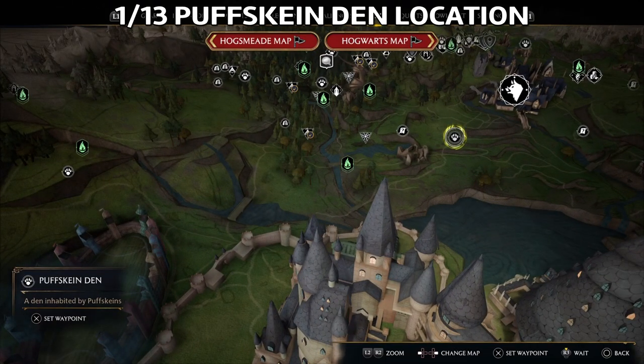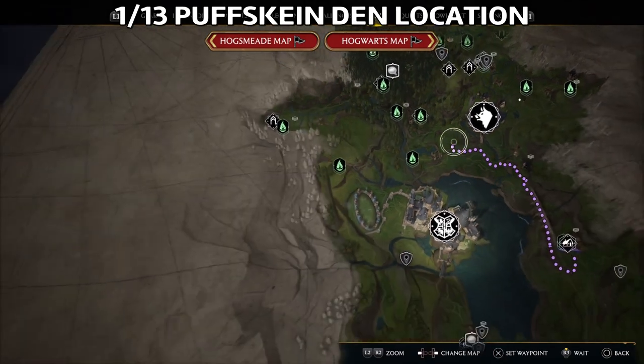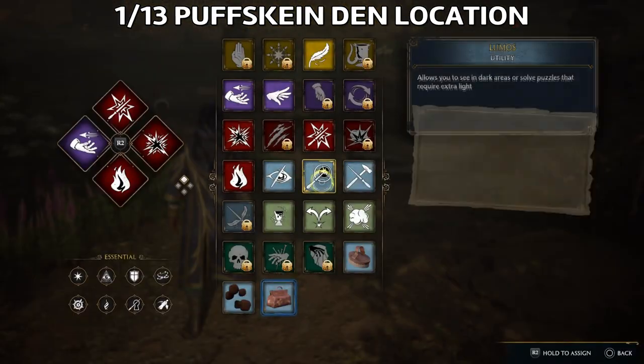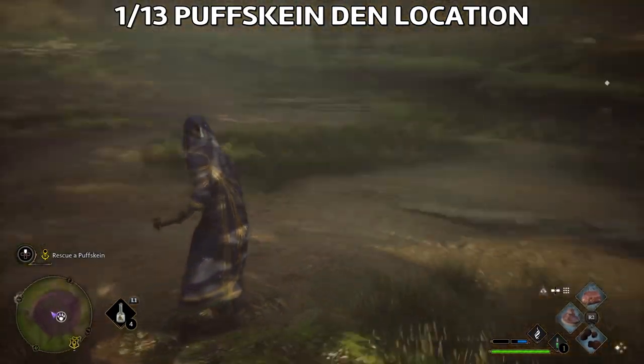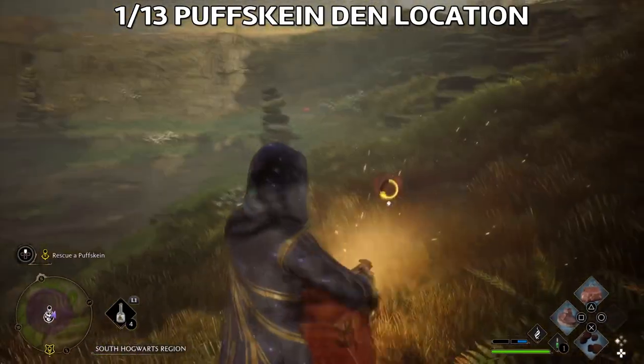The first one that we got is the Puffskein, and this is the location of a den. We're also gonna be getting one of them in the mission from Deek. So just by continuing the mission, you'll be able to get a Puffskein in the knapsack with the spell that you have.